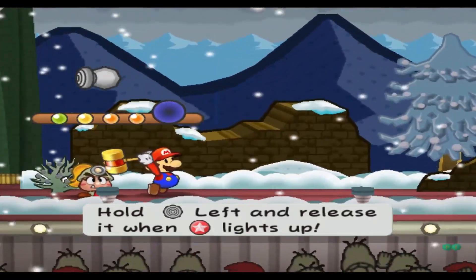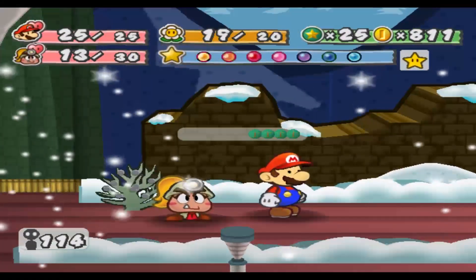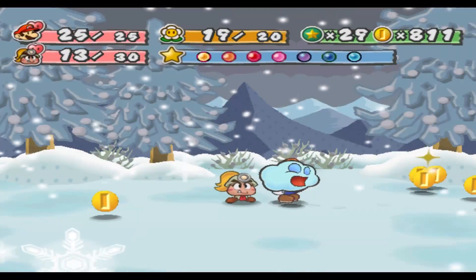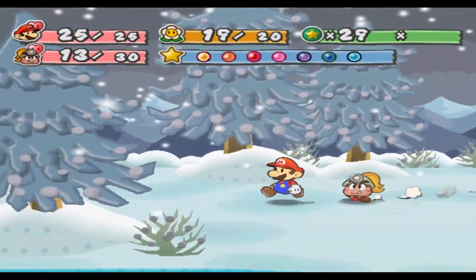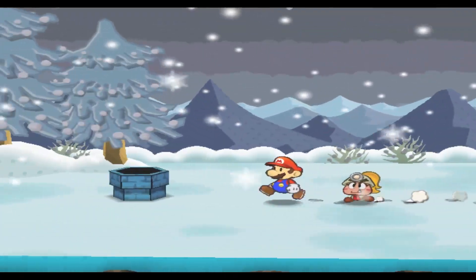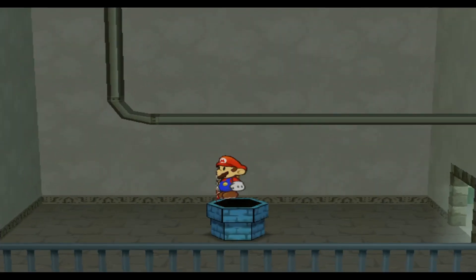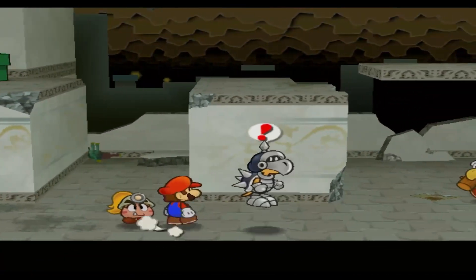Because I think Flower Finder and Heart Finder guarantee that you find at least one of each of their respective items after a battle, which is huge. Especially when you start going down the Pit of a Hundred Trials, because some of those later fights you're going to be going through FP — with no other way of replenishing it other than items, it can be scary to try and get down into the deepest floors of that place.